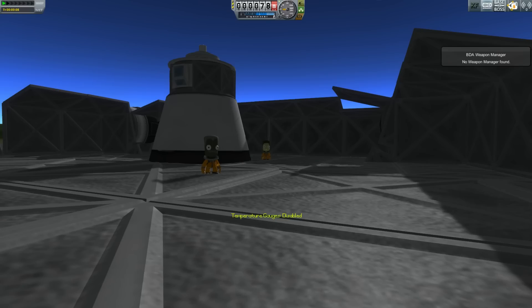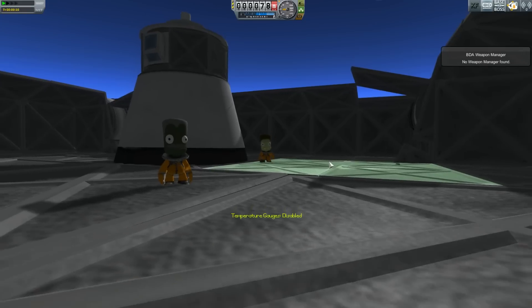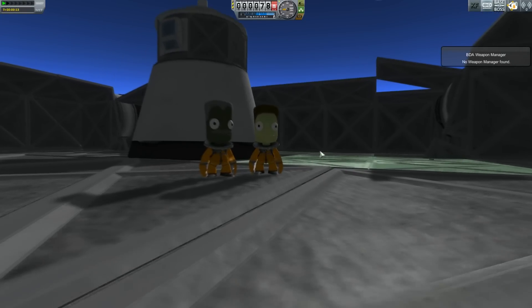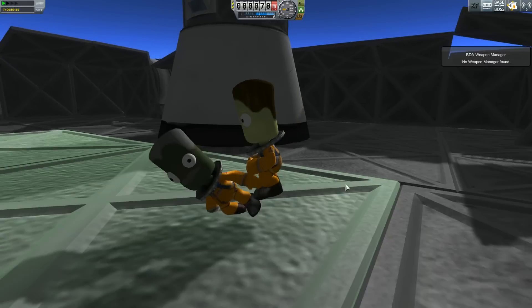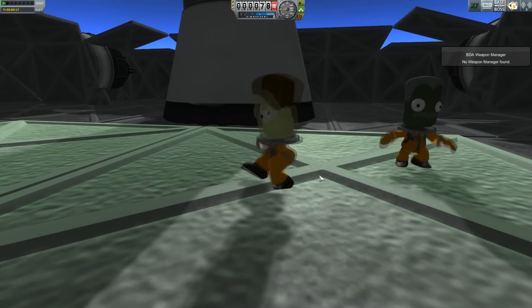Texture Replacer is used to change some of what the Kerbals look like. And leading into that, we have Diverse Kerbal Heads, which actually provide the textures for Texture Replacer to make them look different. So when you look at our Kerbals, they don't look like normal Kerbals — they look slightly different, with different colored skin and hair and lots of cool things.